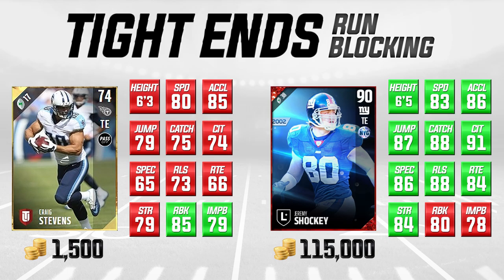Craig Stevens is super cheap — you can put him on your MUT squad as a third or even fourth tight end and use him situationally. He's going to do a really good job. We're comparing him here to Jeremy Shockey, who is a very good run blocking tight end and also a good receiver, which is why he's highly priced. But if you're just looking for a pure blocker, Craig Stevens is a really good option and you should try him out.